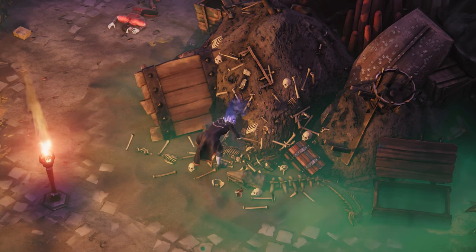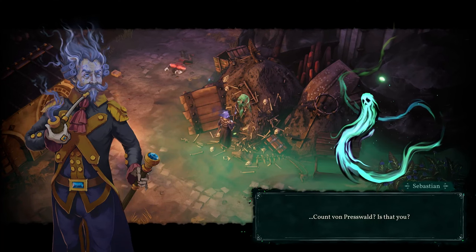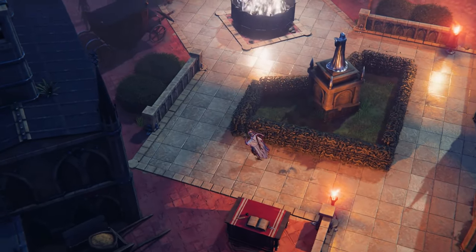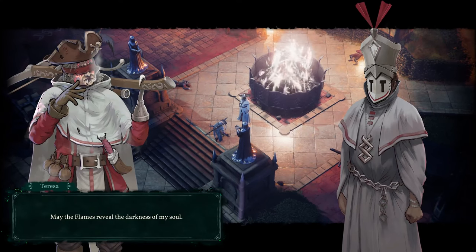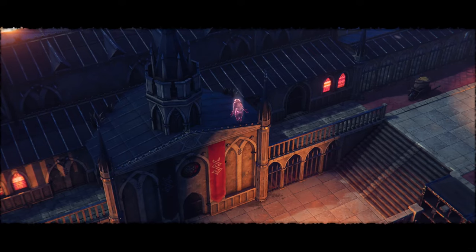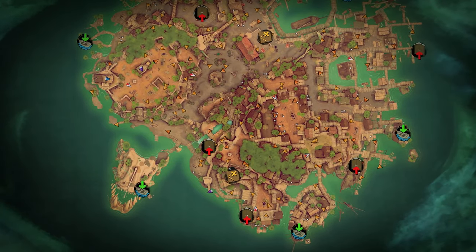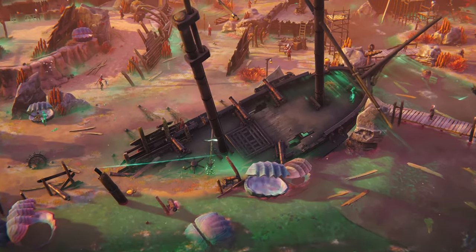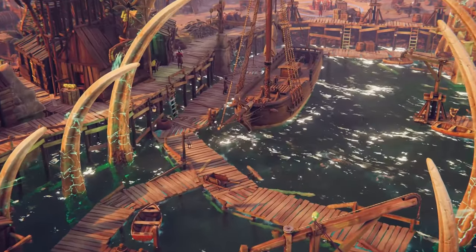Character missions let you plunge deeper into the backstories of your cursed pirate crew. Whether you aim to unearth their past or help them confront their own demons. Each island has multiple ways to get in, and to get out once your mission is complete — scout them out and choose the one that tickles your fancy.